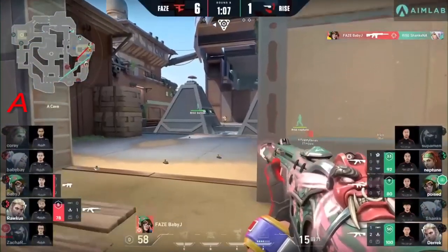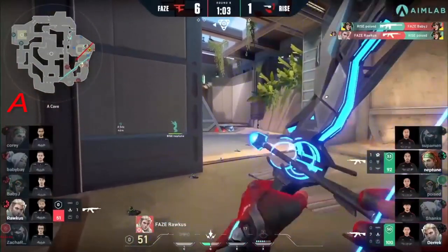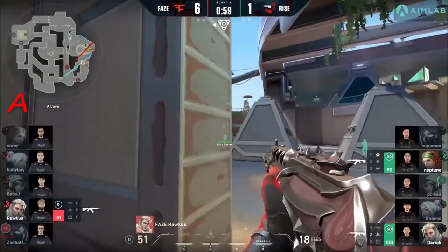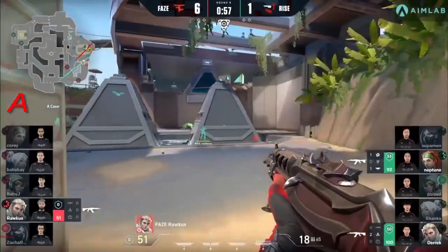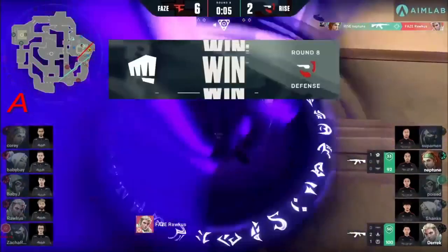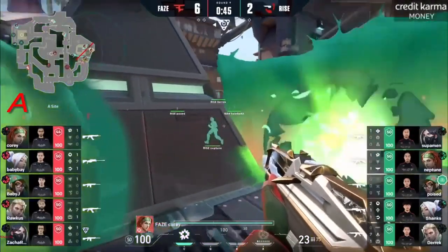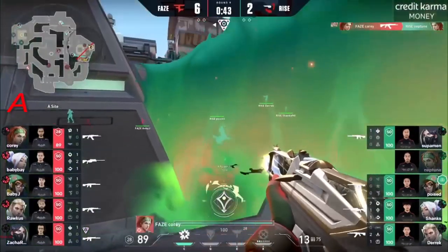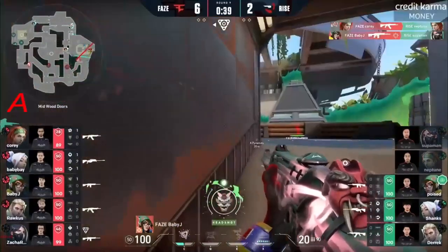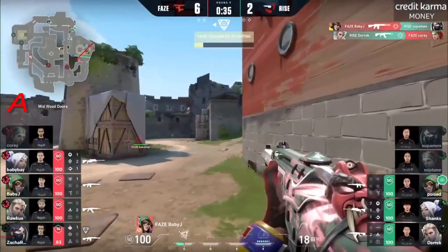The spike carrier dropped. Sheik's not able to convert on Baby J, but the trade will be there from Poise, leaving Ruckus in what would be a 1v3, now made easier with a 1v2. He doesn't really have a lot to play with outside of his positioning, and Neptune crosses from right to right — the tag will also be there, so Neptune's going to be in a world of hurt. A good flash will come through, but Corey finds first blood through the Toxic String. Baby J rotating from mid — that's a free angle on the Supa. Keep in mind what we saw from Baby Bay the first round: he had the Operator, going to continue to play through that mid-elbow watching for the point.